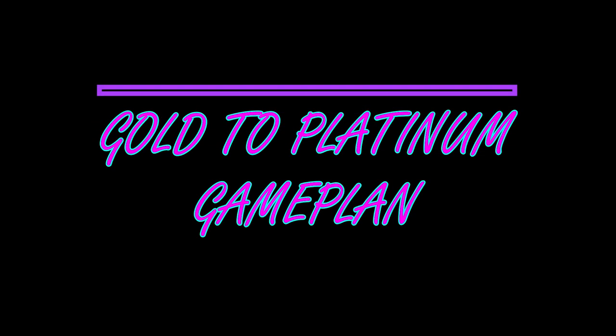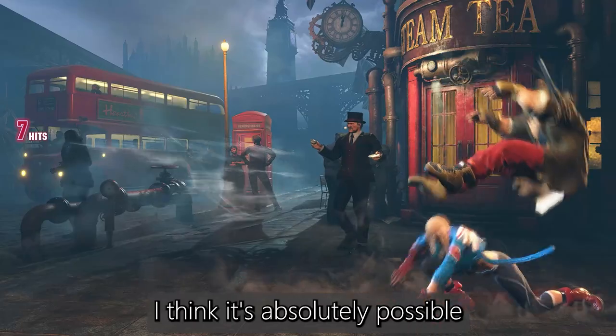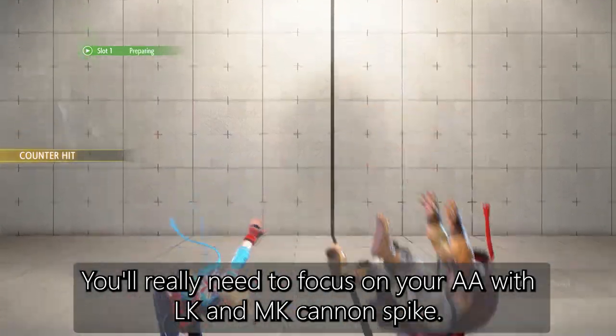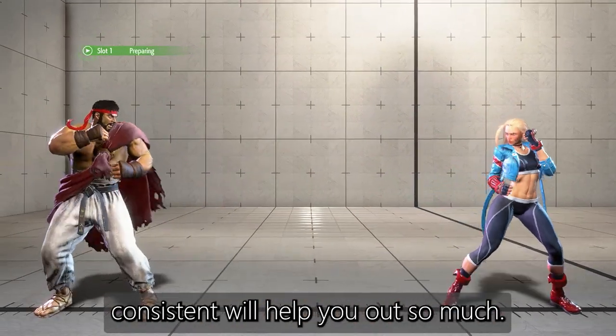Cammy's general game plan at this rank. Just like in silver ranks, you should try to jump as little as possible. I think it's absolutely possible to get into platinum rank easily without jumping at all. You will really need to focus on your anti-airs with light kick and medium kick cannon spike. Many opponents will start to jump a lot in these ranks and having your anti-airs consistent will help you out so much.